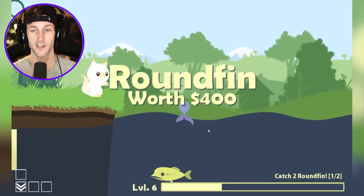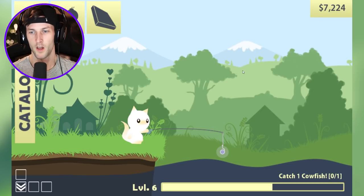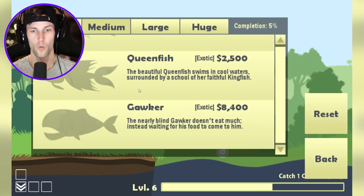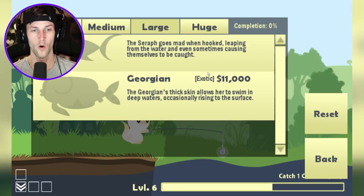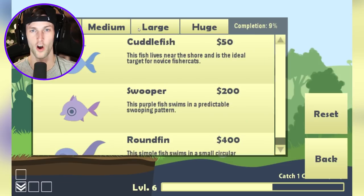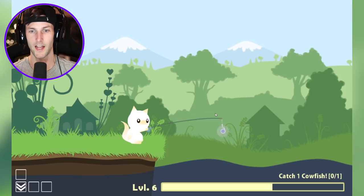Achievement completed! That one was actually a lot easier — you just kind of got to wait for the fish to move closer to you. New quest: a cowfish. What is a cowfish? This one's called a gawker? Large — of course — a cowfish worth $2,500. This lumbering fish sits around waiting for a snack to float past his face. Was that like the whale — or was it the orange one? I think the cowfish is the orange one. I'm pretty sure. I don't know how to catch that.